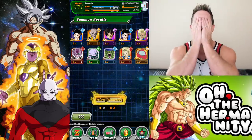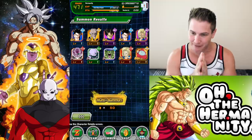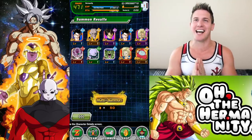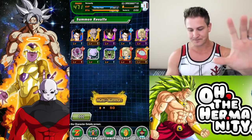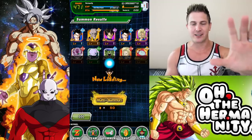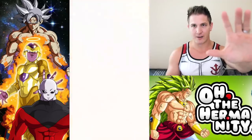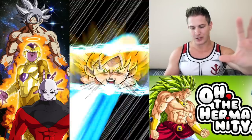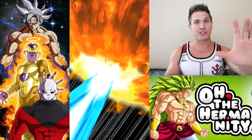Oh, here we go. The final multi of this banner — this is it, this is the final multi. Give us friggin LR Goku and Frieza! Here we go guys, spirit bomb luck — I'm gonna collect it all right now. If we get a Vegito Blue transformation, I would just lose it. Come on! Here we go — come on guys, put those hands on the screen. Still no Bator fusion. Go Super Saiyan 3 again — yes! Go god! We went Super Saiyan 3.